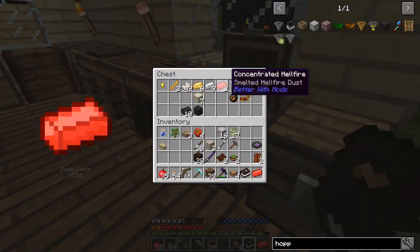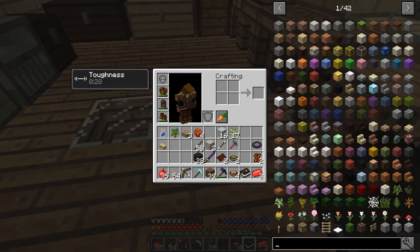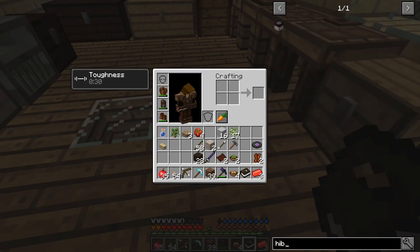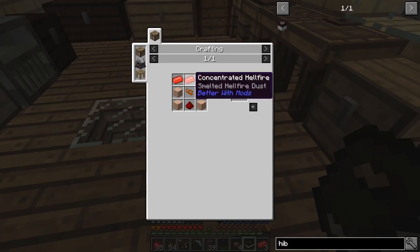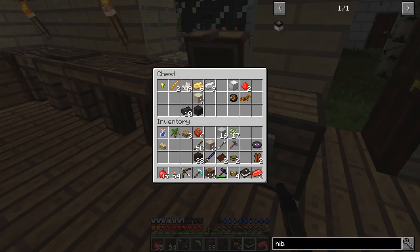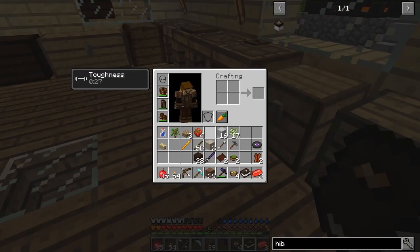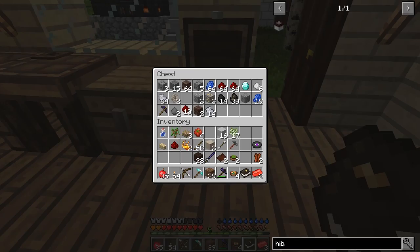Let's grab all my ingots from in here and see what else I need for that thing. I think it's fairly simple. I need some stone, a heating element, some redstone, and the three concentrated hellfire. That's pretty standard, pretty easy. The heating element is just blaze powder, string, and redstone. I should have a couple of blaze rods — I can turn one into some blaze powder. And then I can have a redstone. I should have some stones somewhere.